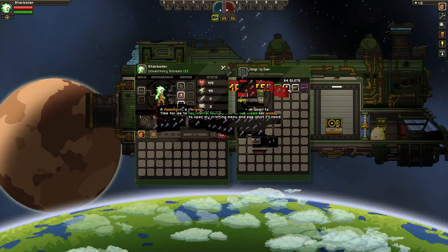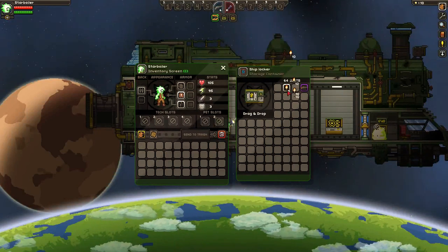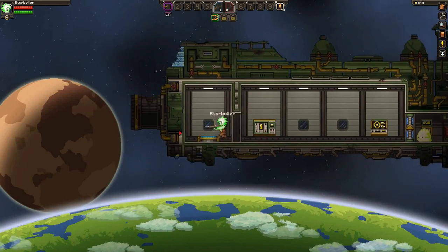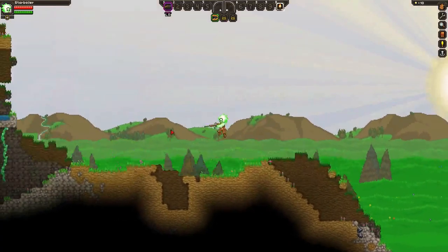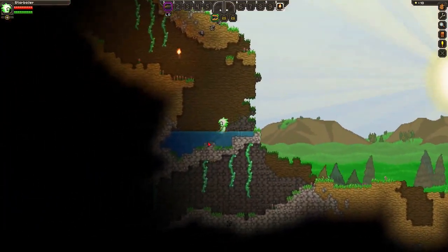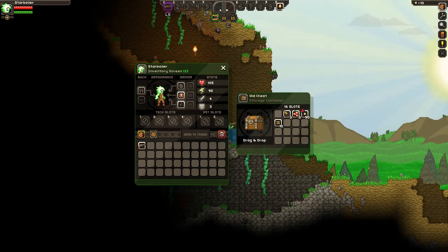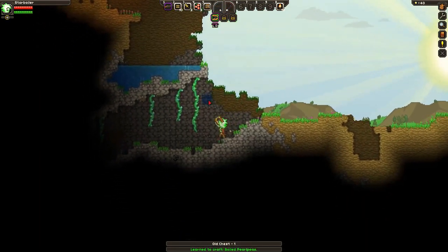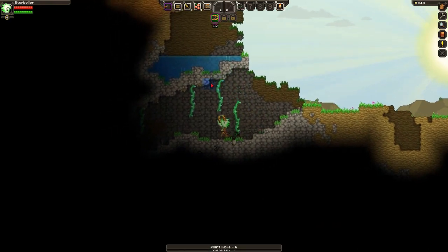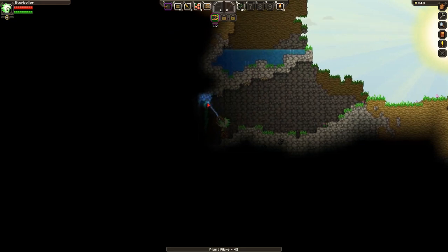It's time to make a crafting table. I should beam down to the planet and use my Matter Manipulator to fell trees for wood, then press C to open my crafting menu and see what I need. So let's put the flashlight and our pistol up here, and our rifle and our torches, and head down to the planet. This is a planet I have been to before — the last time I was here I totally missed this chest, which was pathetic. So last time I went to the right and made a mine, so this time I'm going to go to the left just to make sure I don't cover the same ground.